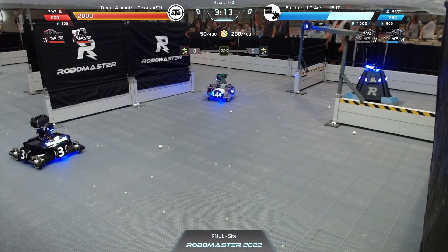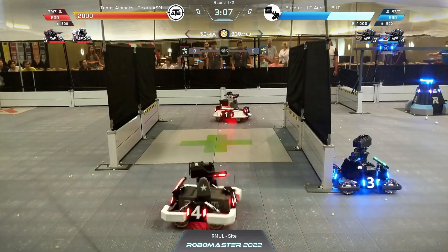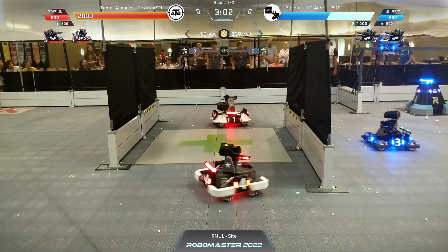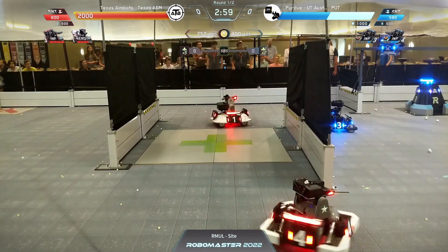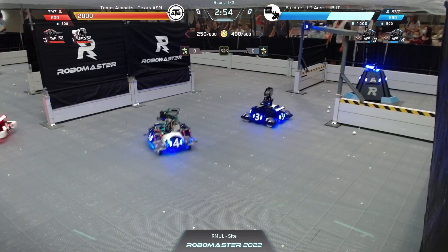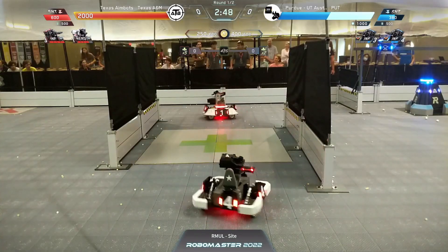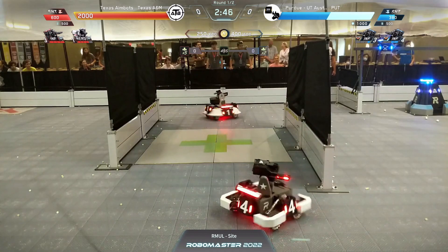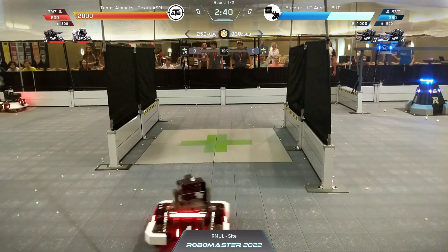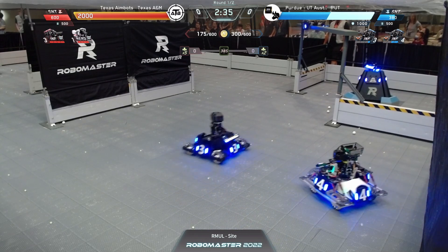I do believe that was a power overdraw on the Purdue blue three. Here comes the hero showing that spin-to-win — the hero spin to win, pretty good from Texas A&M. Look at that standard from Texas A&M being able to keep both of the standards off the middle of the base, allowing his hero time to take shots at the sentry. That's another connection — that's going to be 200 damage, 100 to the sentry because the sentry is technically a robot. In RMUC it's 200 to both the base and the outpost, but in RMUL it'll do 100 to the sentry and 200 to the base.